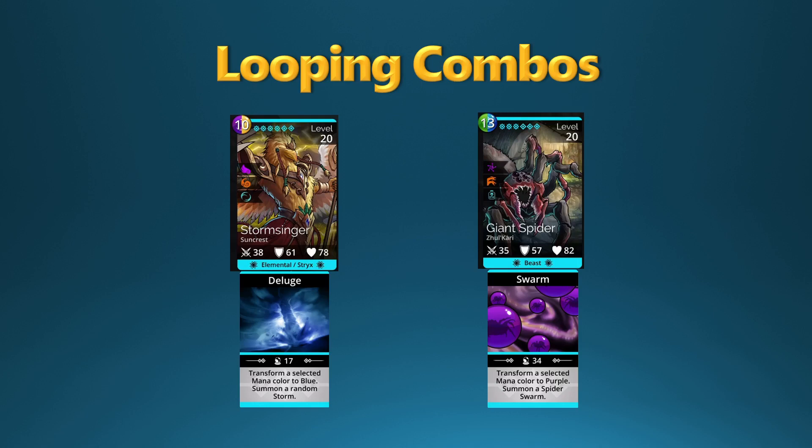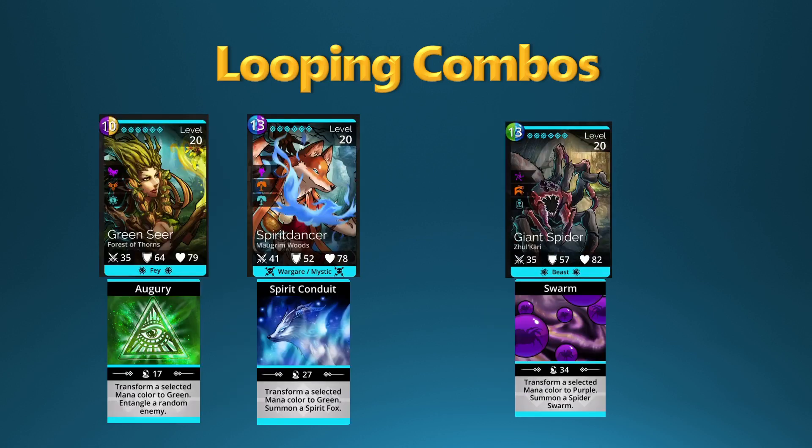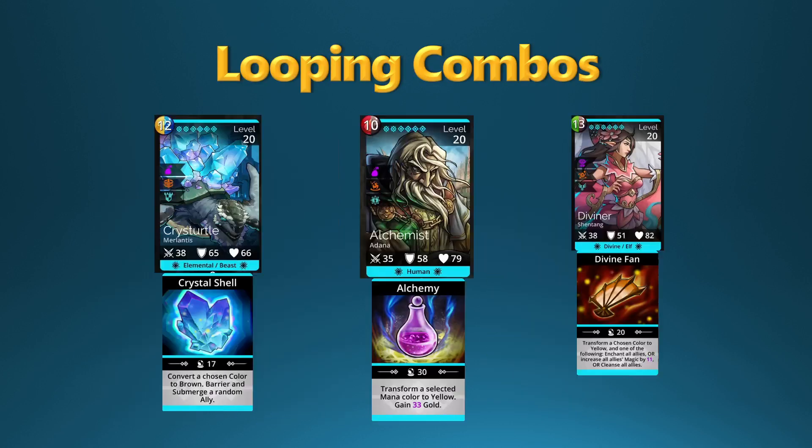You can do that with Storm Slinger and Giant Spider — those two convert mana colors for each other back and forth. Same thing if you put Alchemist and Hellcat together: Hellcat creates red mana and Alchemist creates yellow, filling colors for each other. You also have a combination where Giant Spider creates purple that can fill Spirit Dancer or Green Seer, and Green Seer or Spirit Dancer can fill the Giant Spider back.